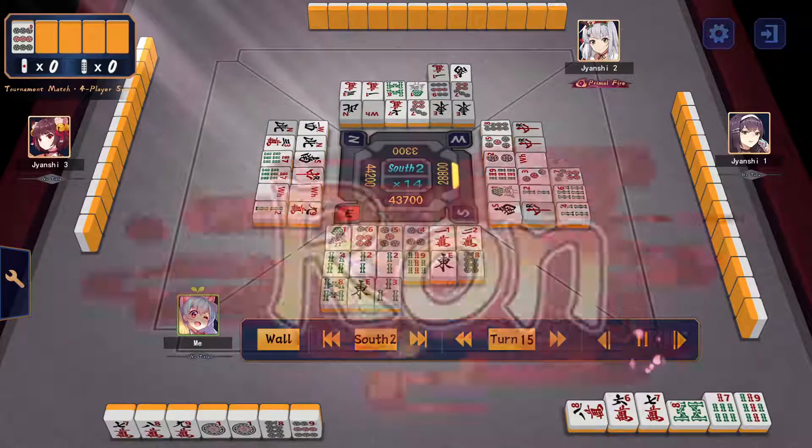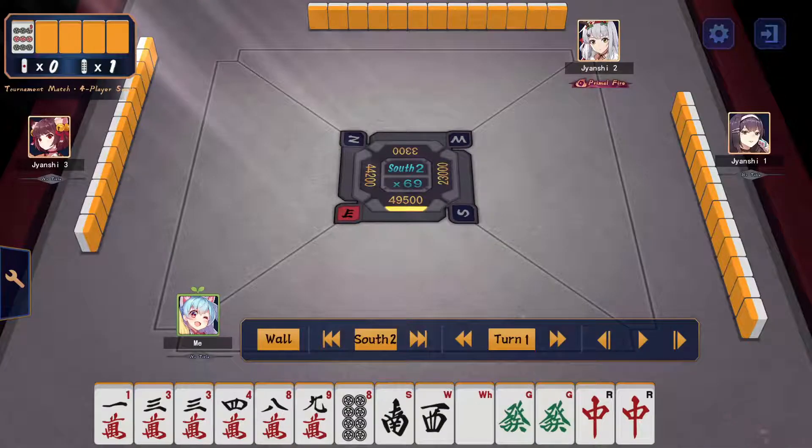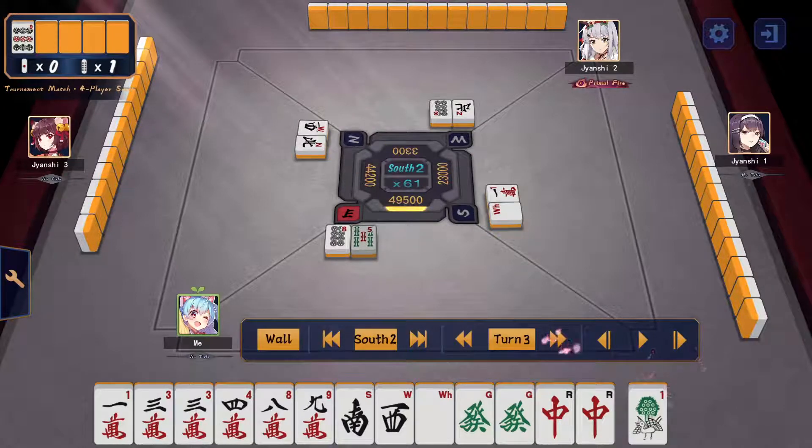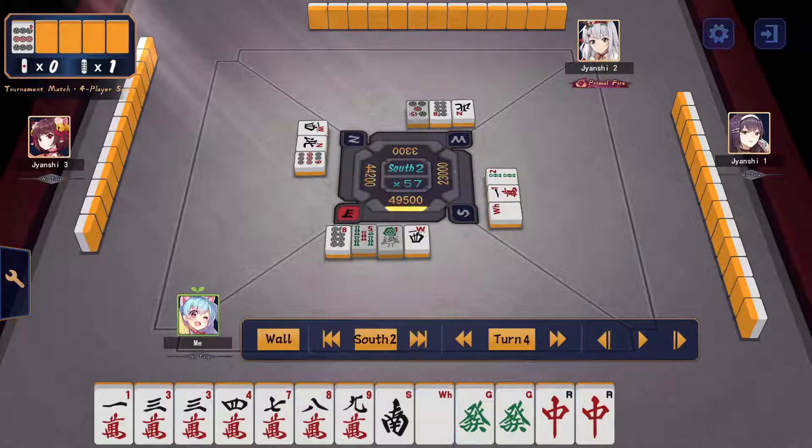A very nice win — getting that 5800. Wow, I started with a hell of a sick hand. Of course I want to commit to a bigger hand possibly because I'm dealer — if I win this hand as dealer the game is pretty much over. And we have the potential shuosangan or daisangan here, so go ahead and cut the 8-pin and the rest is cutting by efficiency.